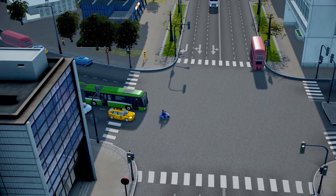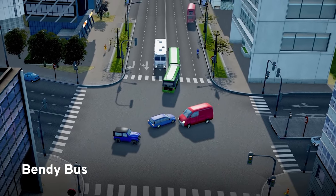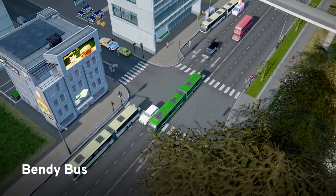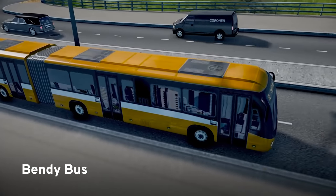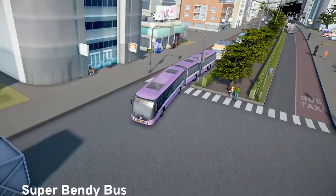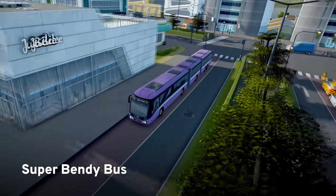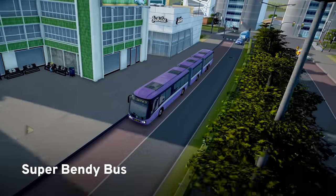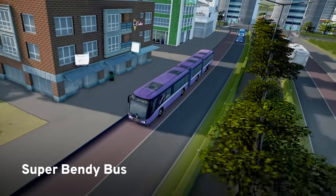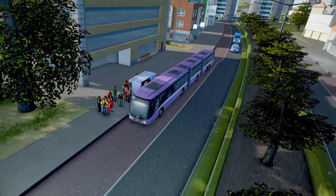The next size up is the much requested bendy bus, which makes for a great option when you need to move a lot of people. With a capacity of 70 riders and a high top speed, these are excellent highway cruisers, perfect for long routes. The 100-passenger super bendy bus takes everything from the bendy bus and makes it bigger. Now with great bus power comes great bus responsibility — bendy buses are too big to fit into normal bus stops and can block traffic with their rear ends.